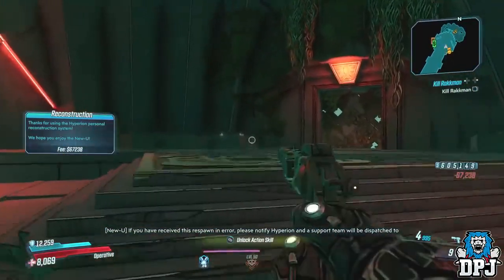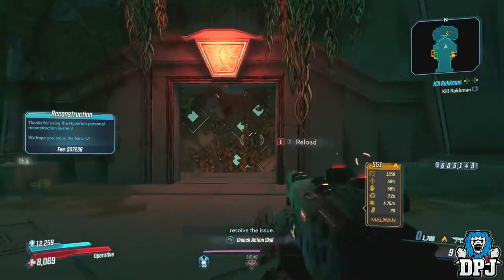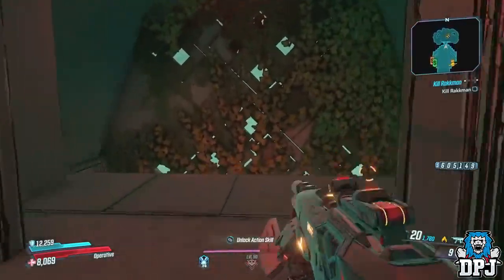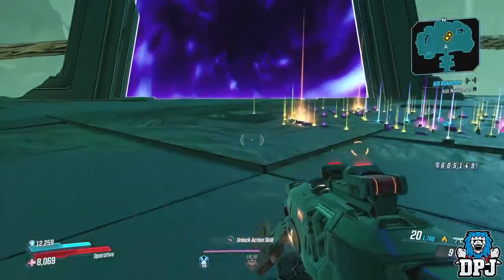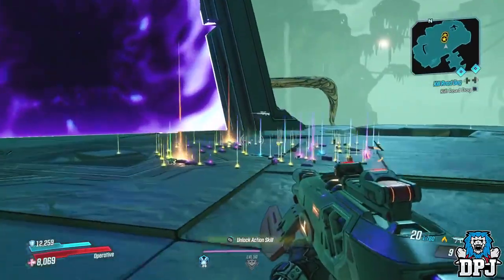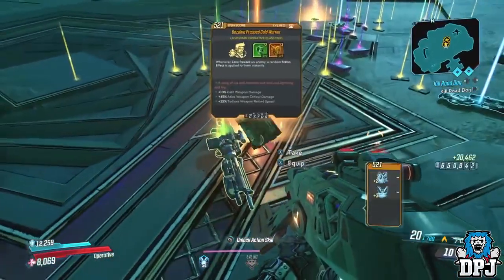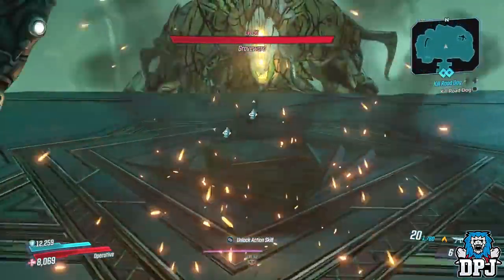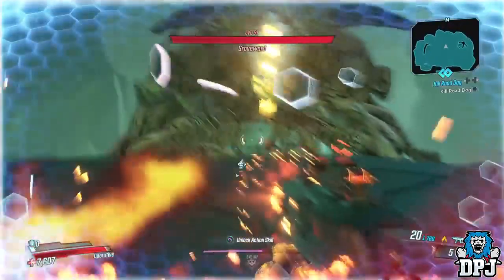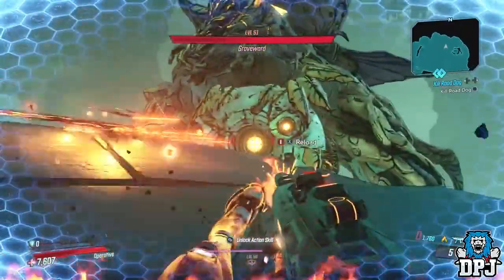And like I said, this will work with any elemental burn — and this is without any class build setup, which is just ridiculous. The Grave Ward kill you saw was with no particular mods helping me out, so it shows you how powerful this is and can be. Also shout out to TasteRainbow and Sleepyboy for reminding me of the old school trick weapon swapping tactic and also helping me out in getting the Trick Unforgiven.